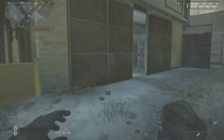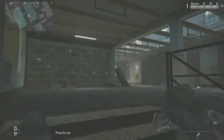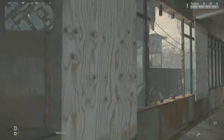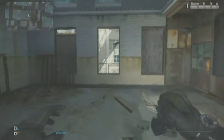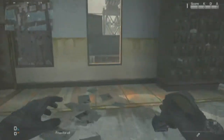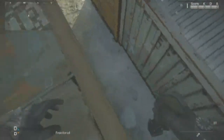Here in this building, when you go upstairs, is probably the best spot for infected. Here is the corner — you camp in this corner and they can only get you from one way, which is right here. They can't get you from right here, or from that window. But if you need to escape, just run to this door and knife it, and you can jump out.